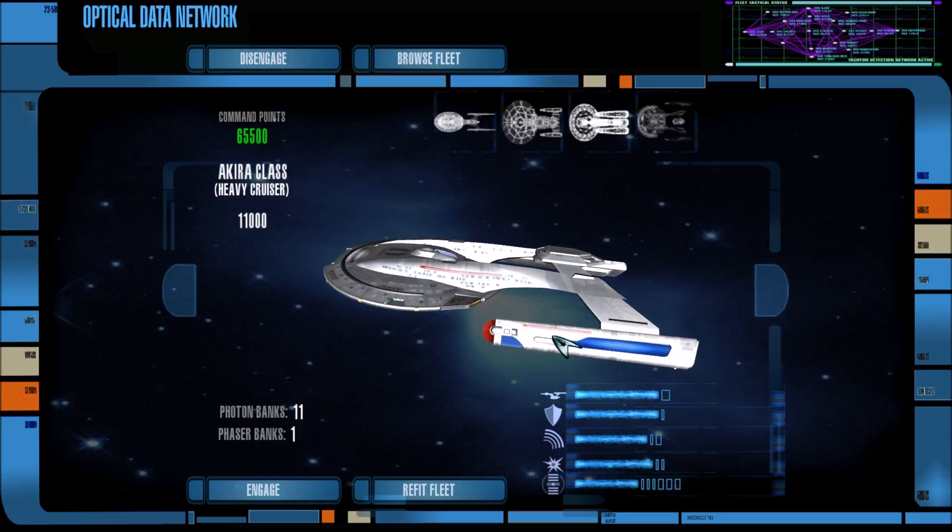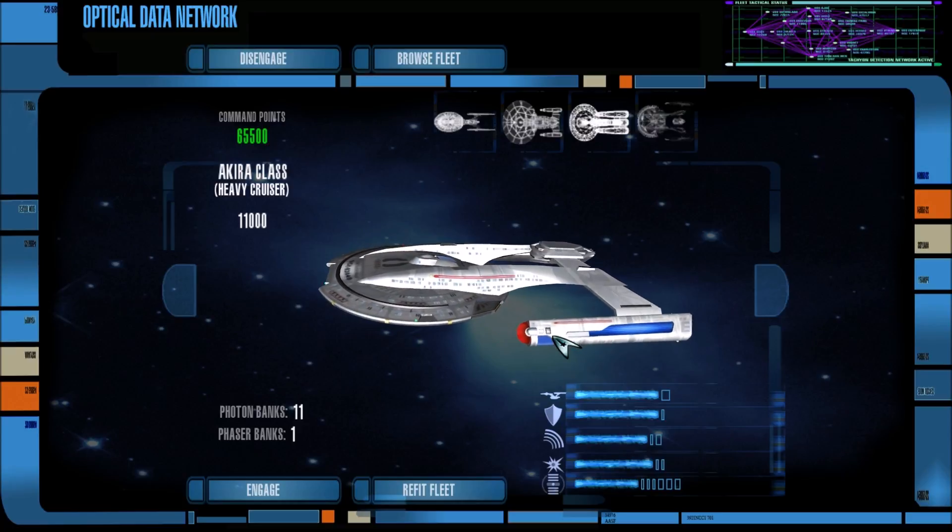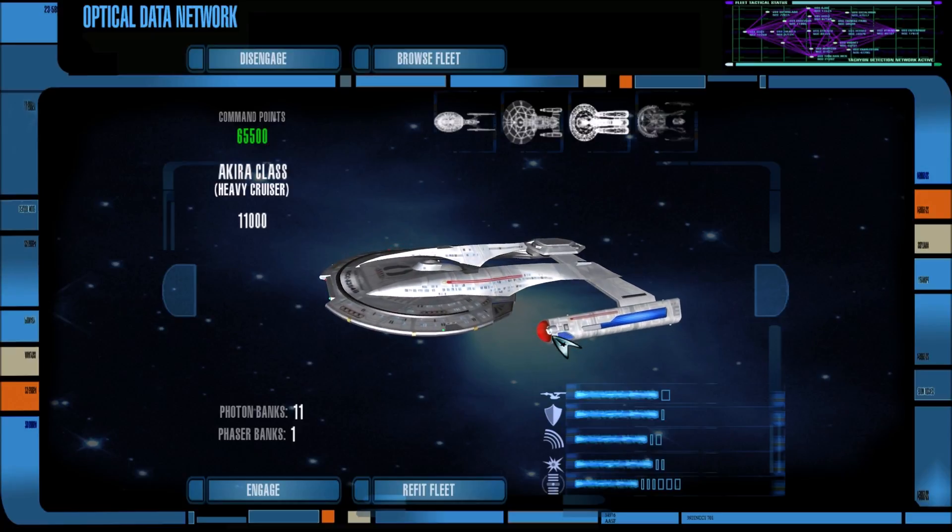So we're going up against five Wolf 359 Borg cubes with 32 Federation starships. You wanted me to use a Sovereign class as my lead ship, so I have that all prepped and ready to go.